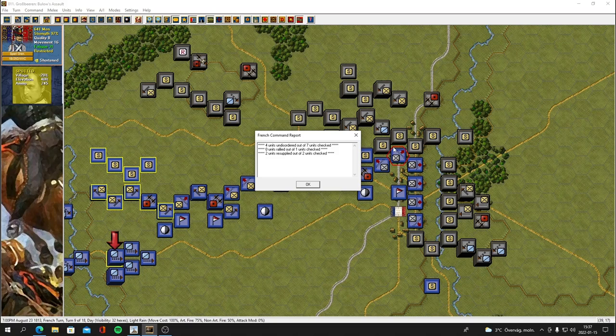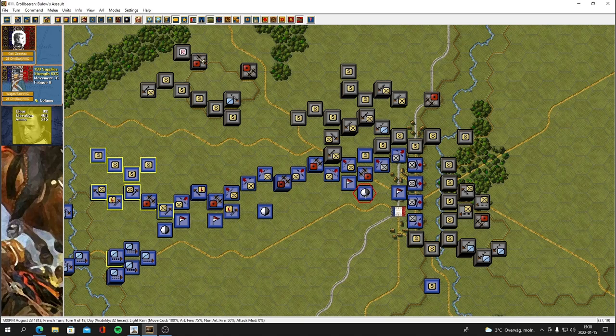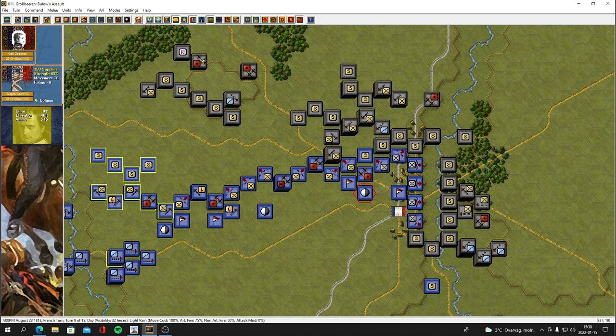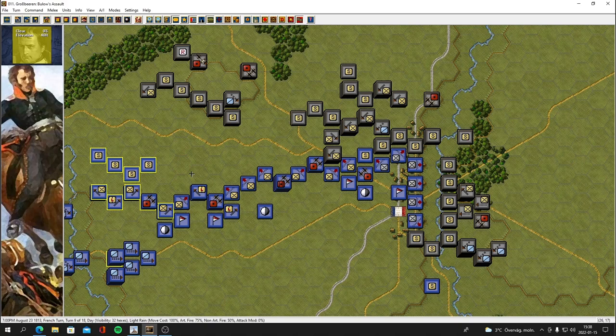We've got our wagons in good positions. Running low on supplies in some areas — 63%, 79%, still 100% in others, 300 rounds there. We'll definitely be needing resupply soon. Turn nine now — halfway through the battle and we still have that major victory going. We caused more than double the damage on the enemy, especially on the infantry side and a heck of a lot of cavalry losses. Looking good — I'll end the video here. Hope you guys are enjoying it and I'll see you in the next part, have a good one!